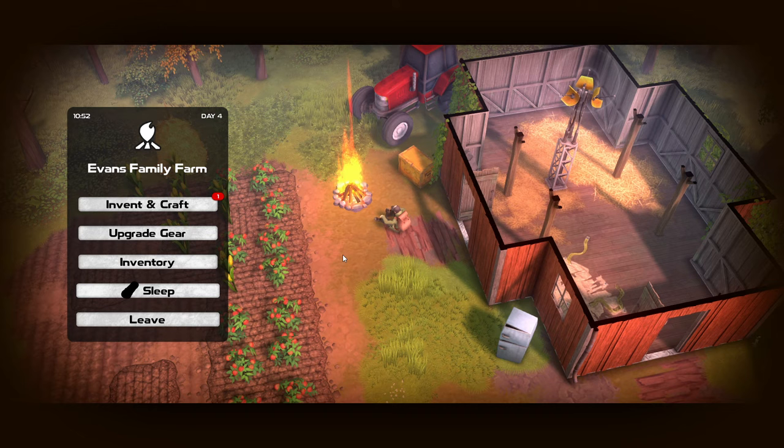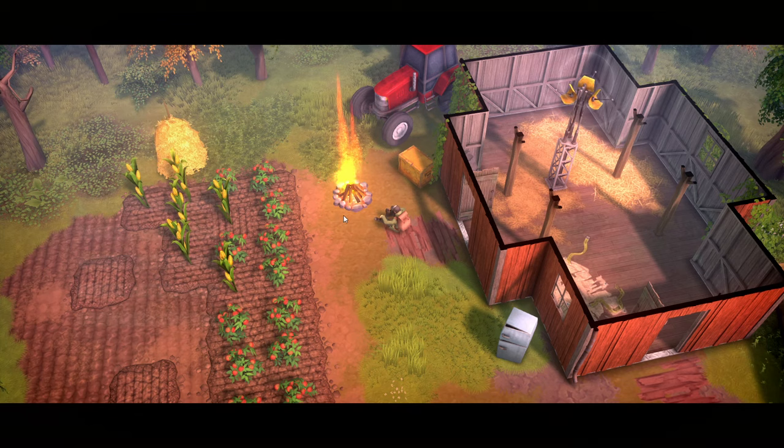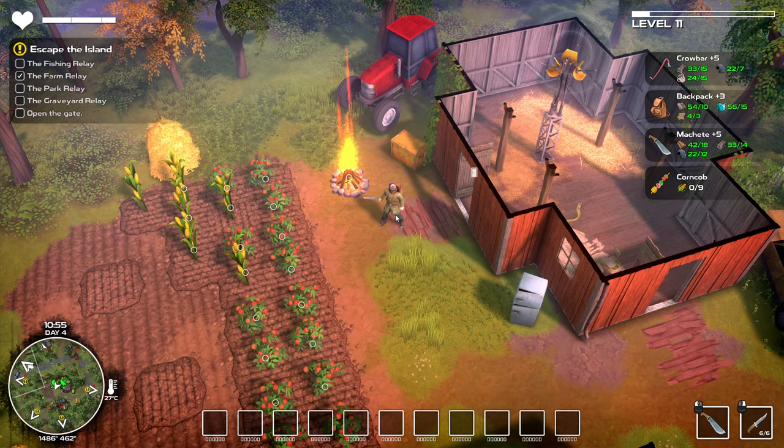Hey guys, what's going on, Shabby Do here. Today we've got a Shabby experience within Dismantle, and I'm going to show you exactly how to open those time chests. First thing: how they work — you go to a campfire and sleep, and that's when they reset.